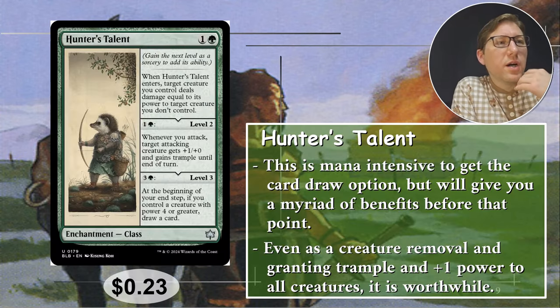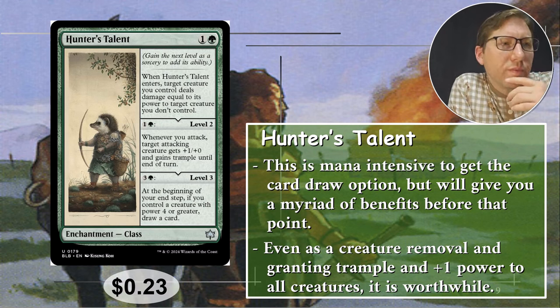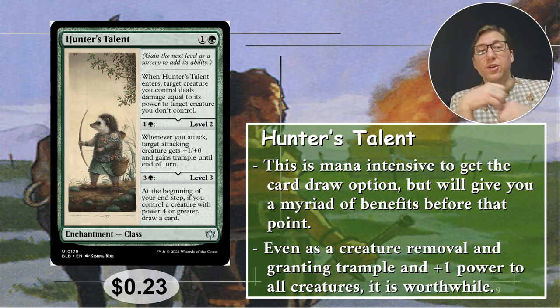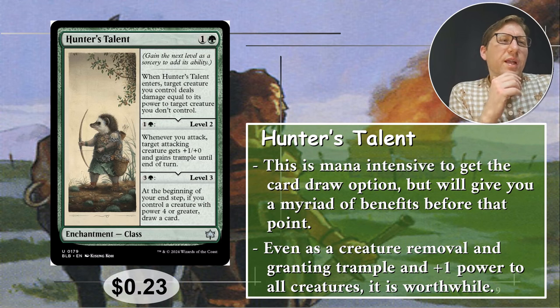Number four: Hunter's Talent. This has a lot of overlap with Garruk's Uprising. It's one and a green, so it's actually cheaper to cast. When it enters, target creature you control deals damage equal to its power to target creature you don't control — basically you can use this as removal. You can get that for two mana, taking out someone else's creature. You do need your own creature with enough attack power, but green is pretty good at that. This isn't great early on, but mid to late game this really heats up.